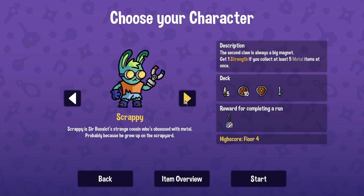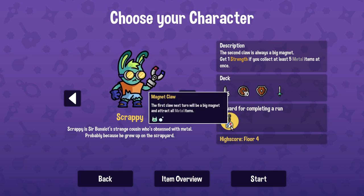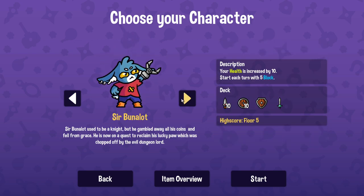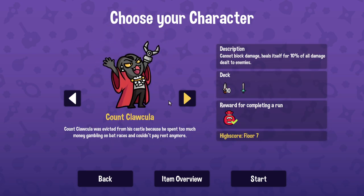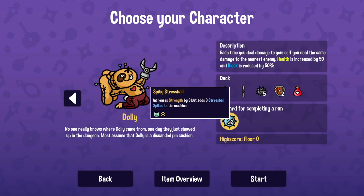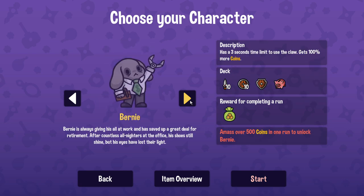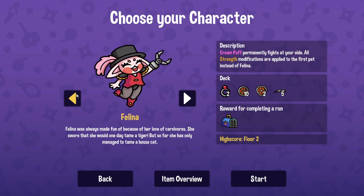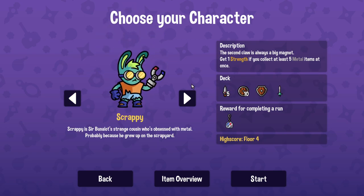There are a lot of different characters. You get rewards for completing runs with certain ones — I didn't know that! So the only one I don't have unlocked is Bernie. Poor, poor Bernie. Anyway, we're going to use Scrappy. The game is pretty simple and it's kind of cute.